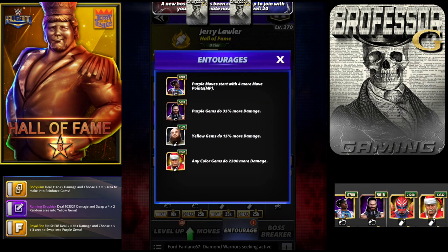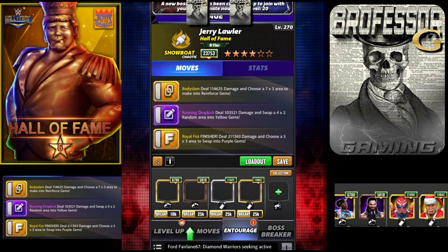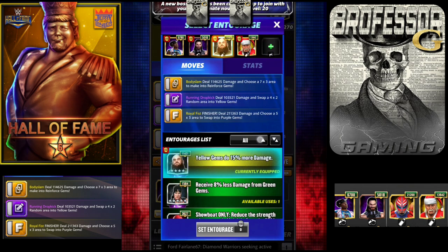For my entourage, I want to start with purple to go first. With the tour perks it'll go off turn one, and then you can choose Seth to buff purple gem damage, or choose JYD to buff reinforce gem damage — either way it's up to you. I'm actually going to switch out Brawn and replace him.